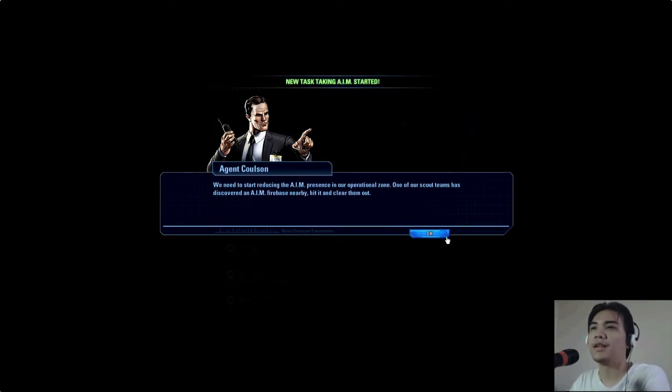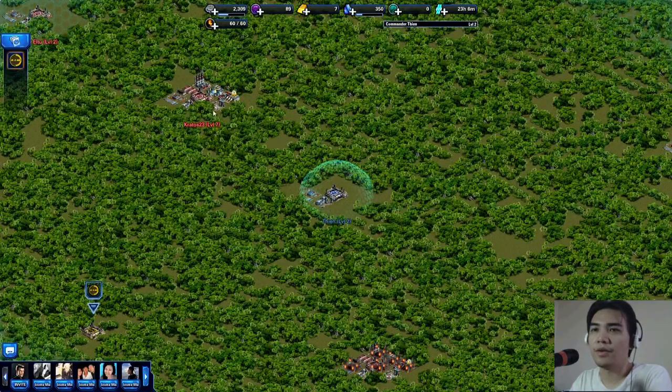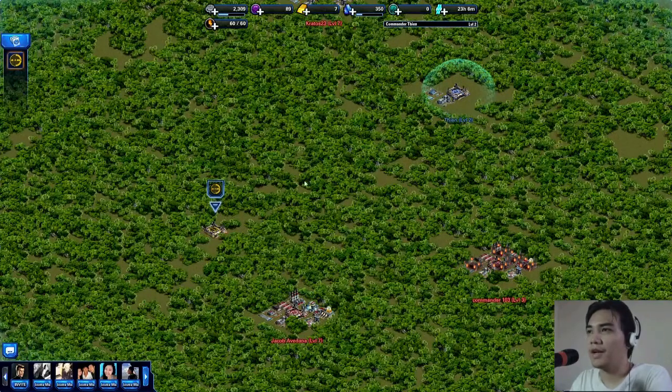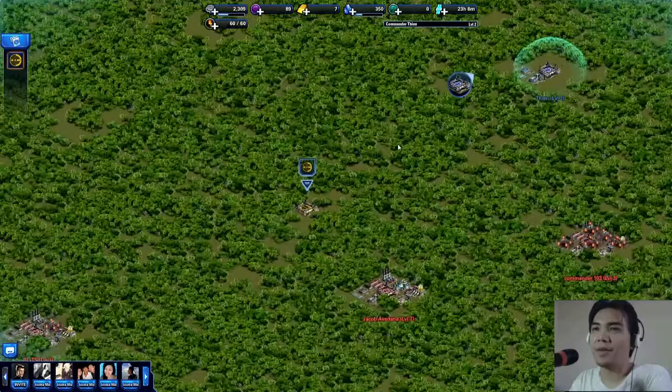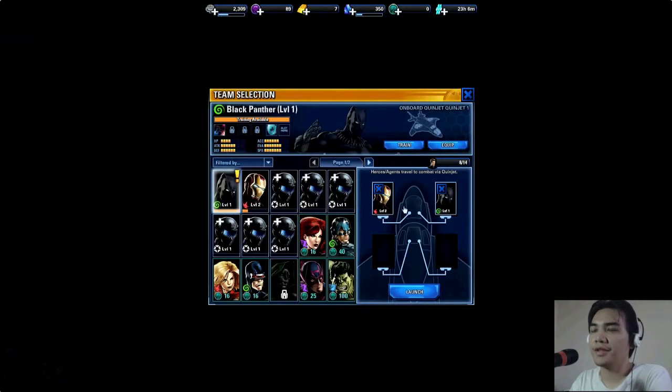I'll just show you guys what it is. I just started a mission and I'm going to be taking aim. Here is where the mission is — as you can see on this map, it's kind of like one of those grid-style maps. Anyway, let's just go for the missions first.